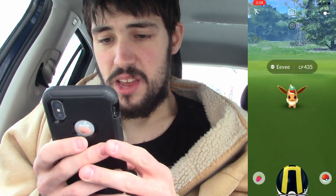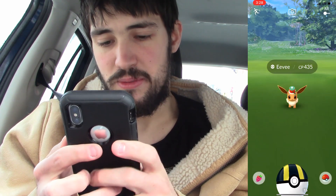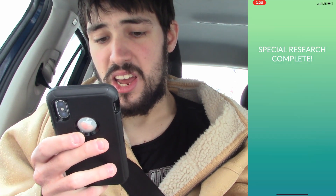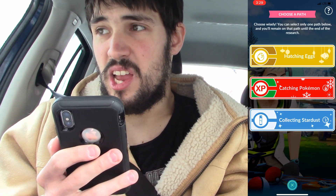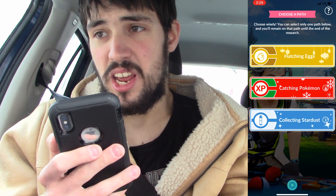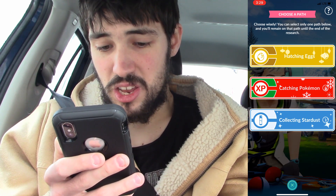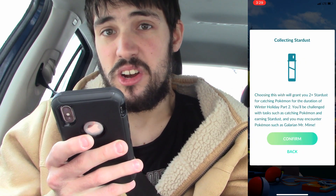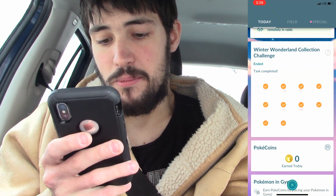This is the costumed Eevee from the timed research reward. Unfortunately it's not a Hundo — I can recognize the CP from field research. On claiming all the rewards, this is also where we make our first wish for Season 9 Mythical Wishes. The options are half hatch distance, double catch experience, or double catch Stardust. I'm going to choose double catch Stardust, because I love powering up Pokémon, especially for the Great Battle League.